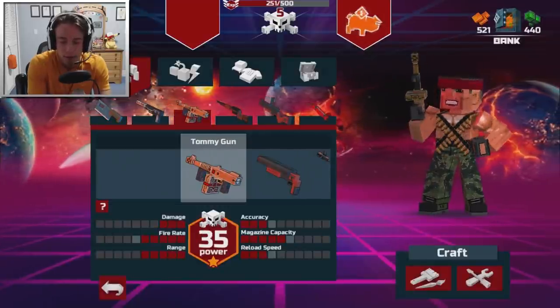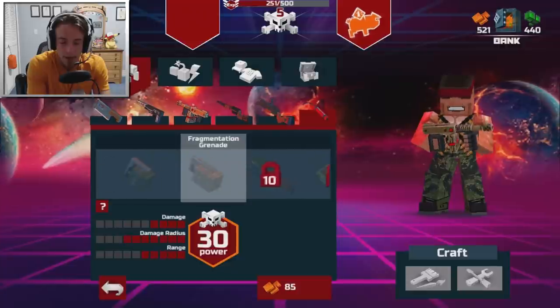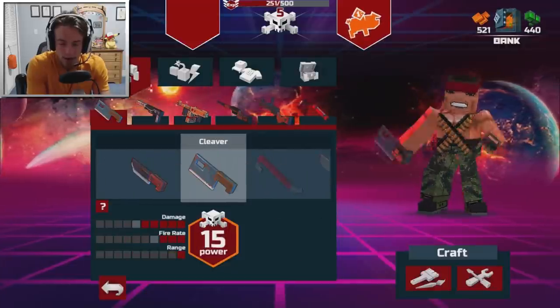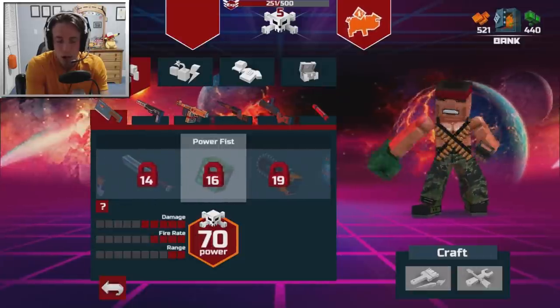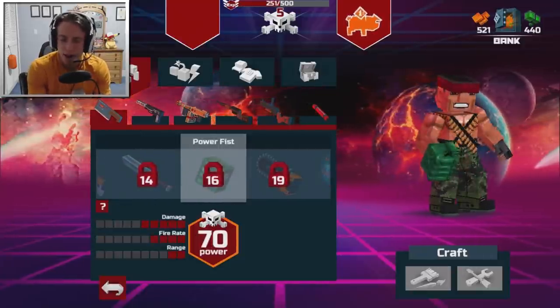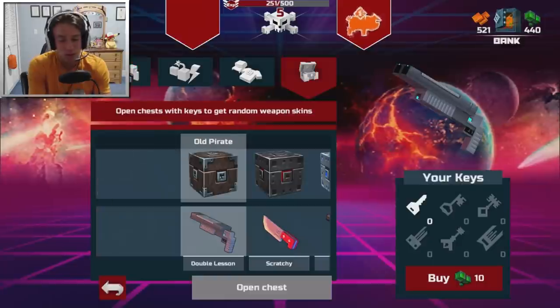Let me go over to the melee section. Where's the melee? Is it the hand grenade? No. There it is. Look at our little character right there — look at him with his little zombie fist. That's pretty cool, I gotta say.